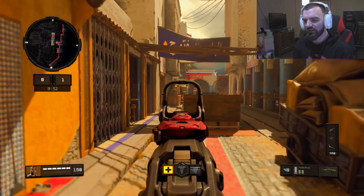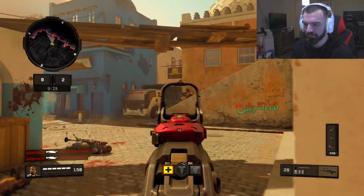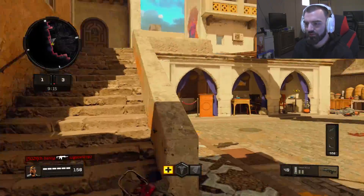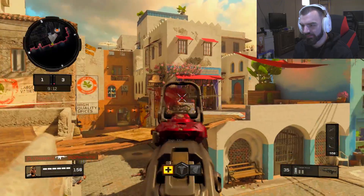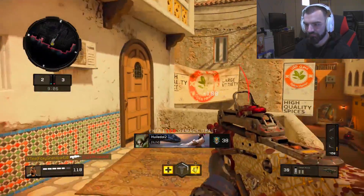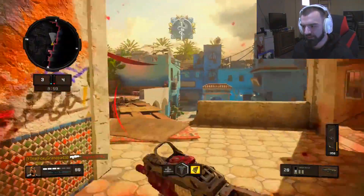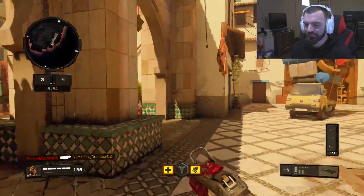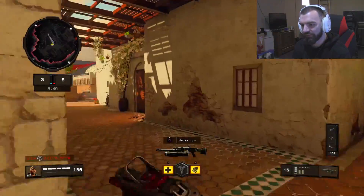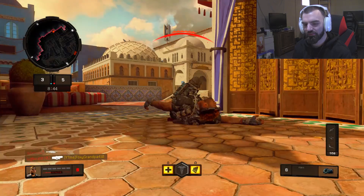Today we're using the Swordfish, and this thing is a one-burst machine when someone's not running armor. The class setup is Quick Draw One and Two, and then the Operator Mod. The Operator Mod basically makes this gun a one-burst — it's a five-round burst instead of the normal four-round burst, which is really nice. The Swordfish is one of the best guns in the game in my opinion, and with this Operator Mod it makes the gun even better.